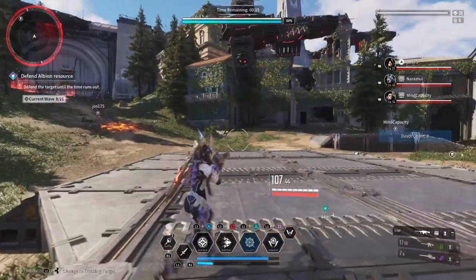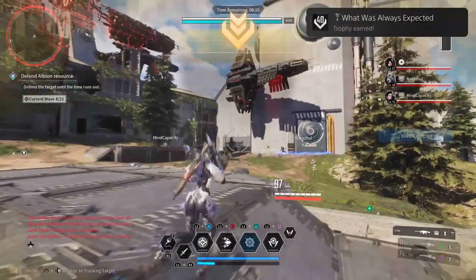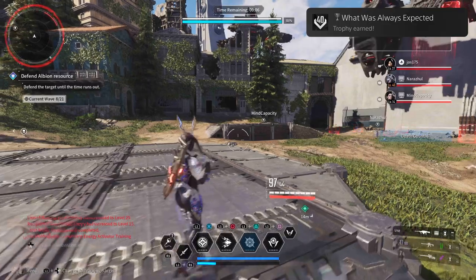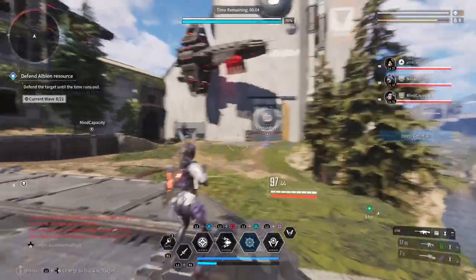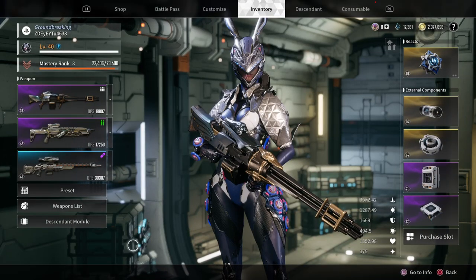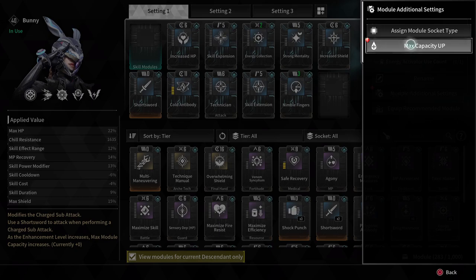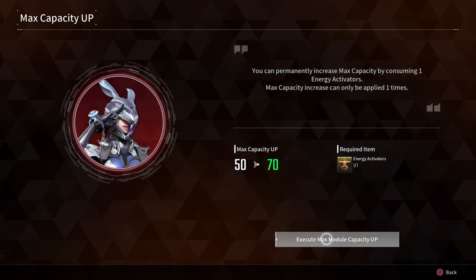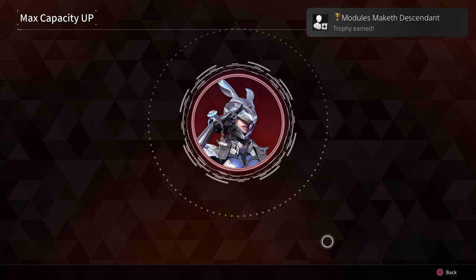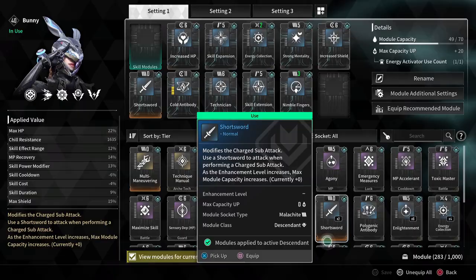'What Was Always Expected' — reach level 40 with any descendant. As the description implies, by leveling up one of your descendants to level 40 you'll get this trophy. 'Modules Makith Descendant' — expand a descendant's module capacity. This was more of an experiment; I wanted to use it for my Bunny character. Expanding the capacity allows you to gain and have more perks within your character, giving you a bigger advantage overall.